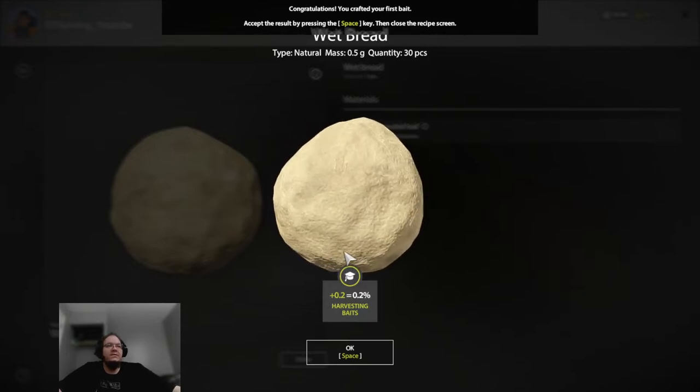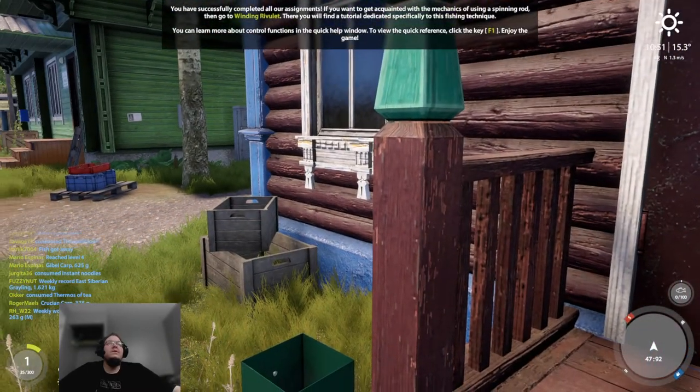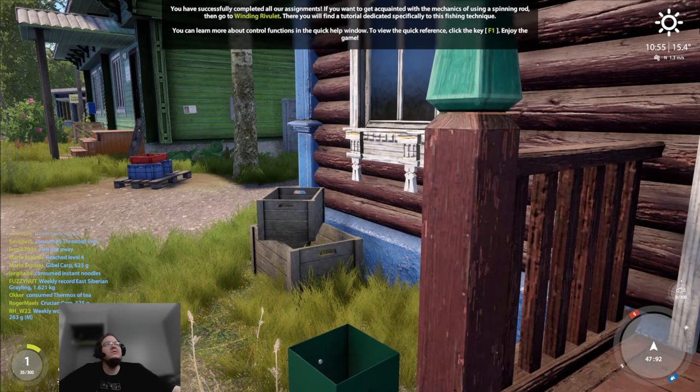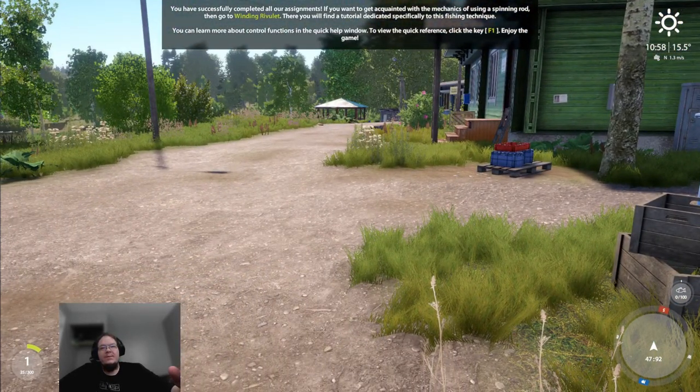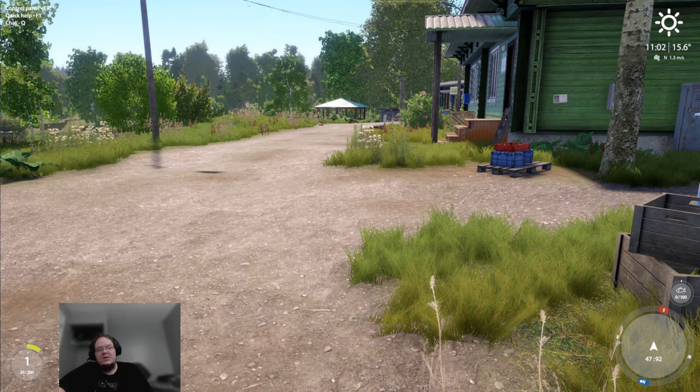You can actually rotate items in the inspection view as well — you can rotate anything shown here. You also gain a skill point toward bait harvesting; I'll explain what the skills are in another video. You have successfully cleared all tutorial assignments! If you want to get acquainted with the spin rod mechanics, go to Winding Rivulet where you'll find tutorials for that fishing technique. If you liked the video, make sure you hit that Like button. If you found this helpful, subscribe as well. Thanks for watching, and I'll see you all in the next tutorial. Bye!